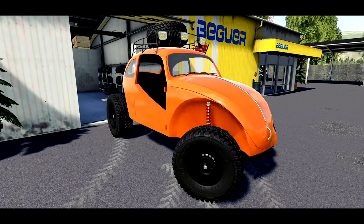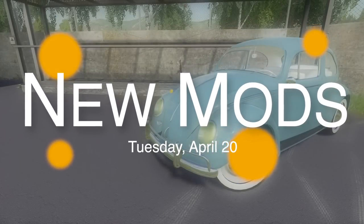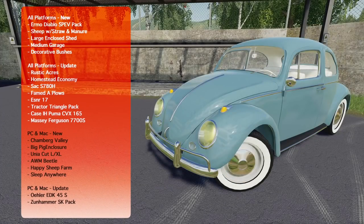Hey, what's going on everybody, DJ Coham here, welcome back to the channel and welcome to new mods for Farming Simulator 19. Today we have 21 mods for all platforms — five new and eight updates. In PC/Mac we have six new and two updates. The Beetle in front of you is only out for PC right now; creator Adams Kong has said it's still in testing for consoles, so don't worry, it'll be out soon.